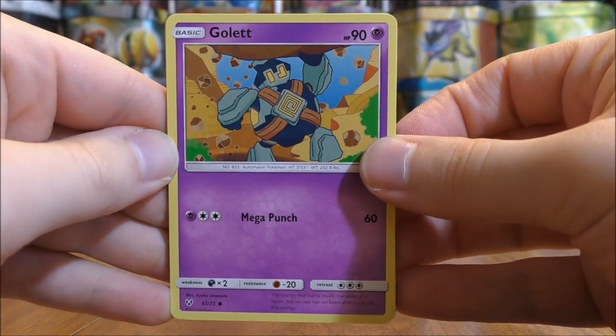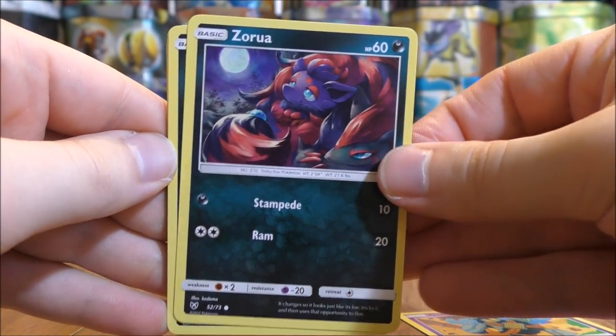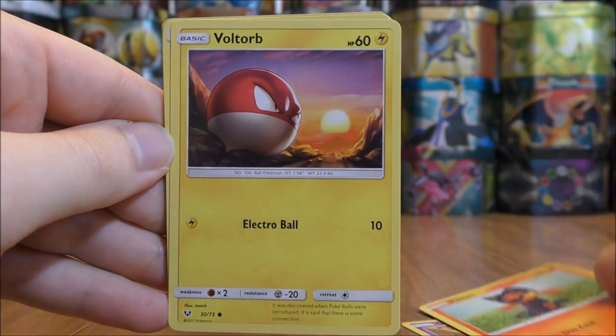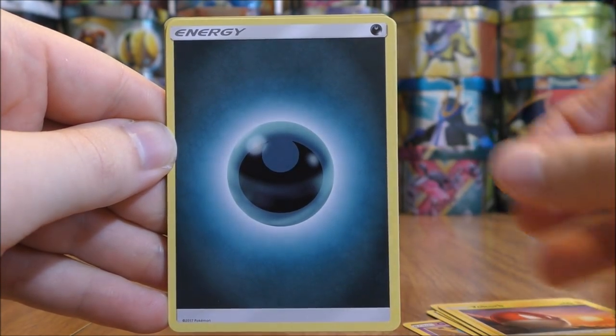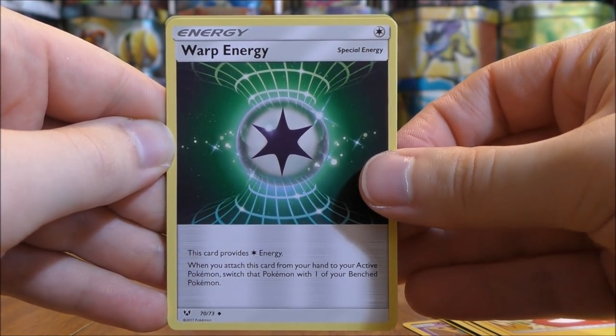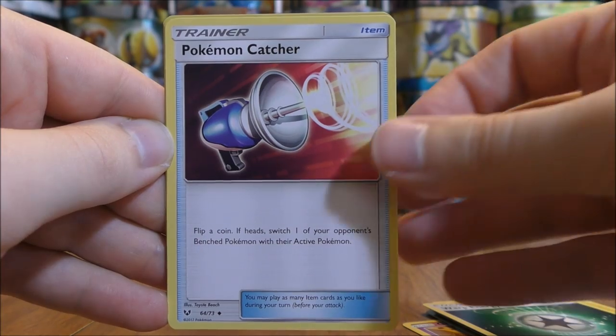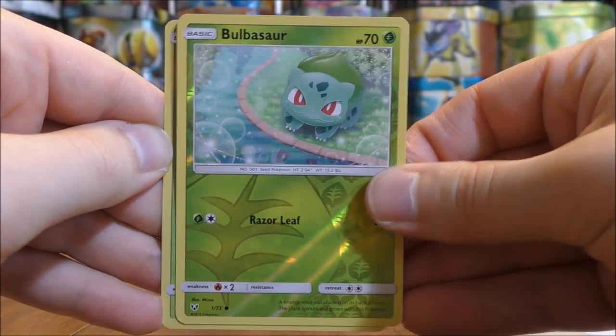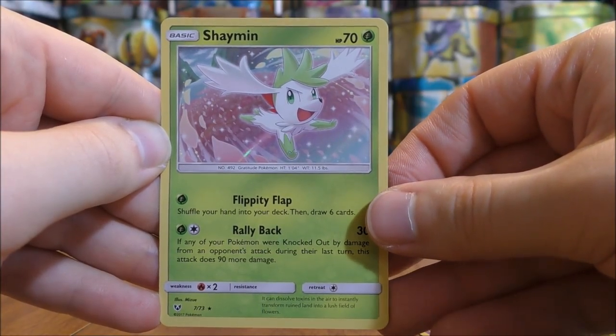Pack thirty-six starts with Golett, Zorua, Purloin, Litten, Voltorb, Darkness Type Energy, Electrode, Warp Energy, Pokemon Catcher, a Reverse Holo Bulbasaur common, and the rare is a Shaman holo. Four packs left to go in this 40-pack opening.